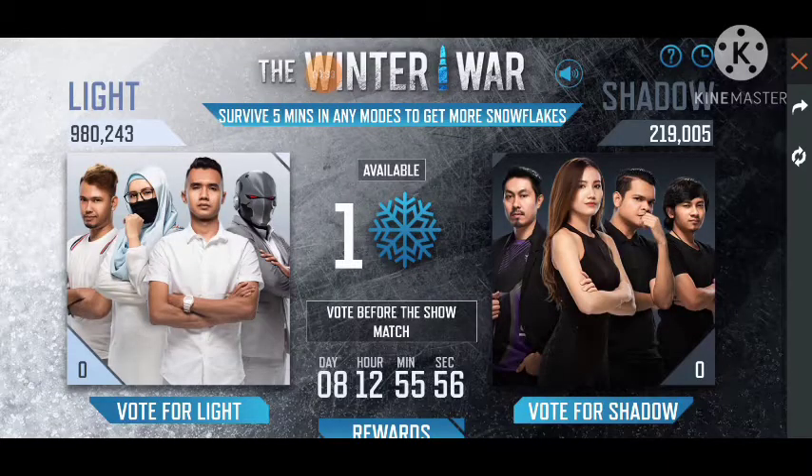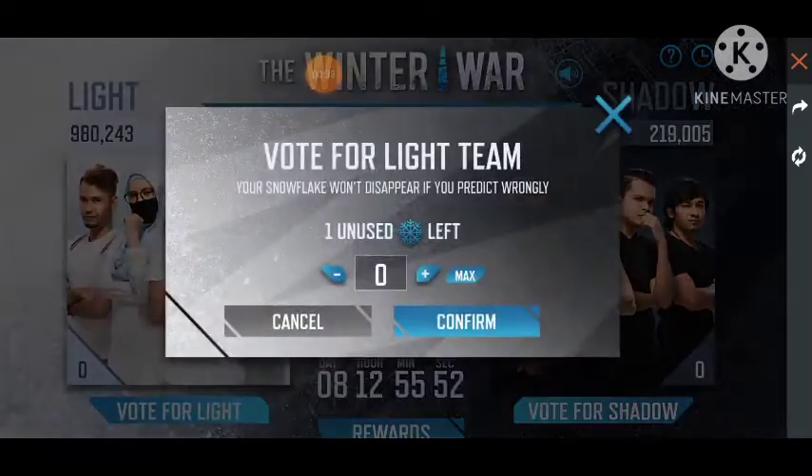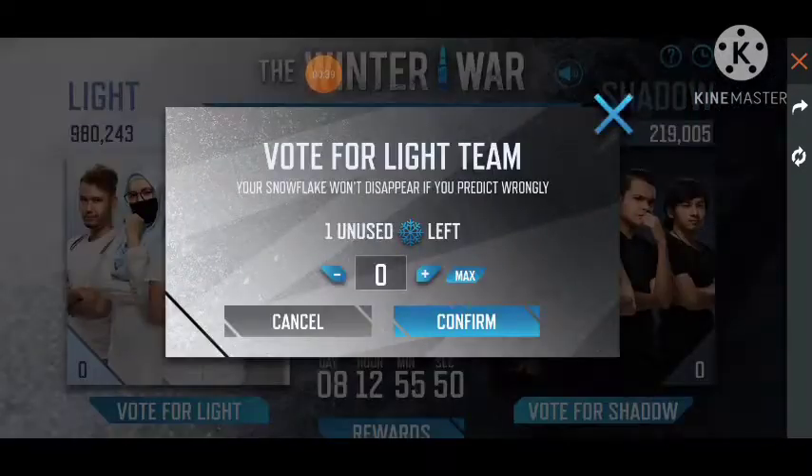If you want to look at the screen, if you go back you can add a token — Snowflake — like this token. You can change the token and you can change the two teams. You can change the light or shadow, you can change the other way. You can change the overwatch.